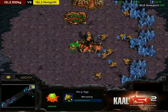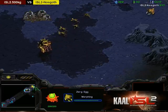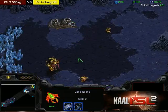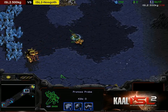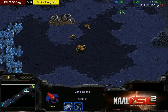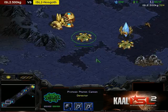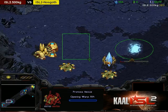Looks like 4 lings are out already, and he actually makes a drone. So he went 9-pool speed and only made 4 zerglings — that's interesting. I think I'd prefer if he made 6. Looks like the probe is doing some nice blockage here. Zerg is up to almost 400 minerals and looks like he's going to reach 400 before being able to put down that hatchery. Meanwhile, 2 cannons are down — as expected.